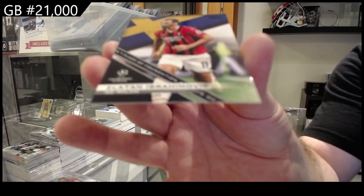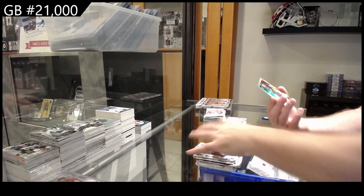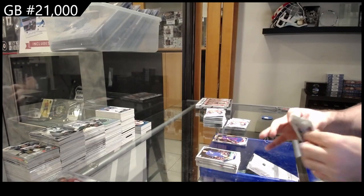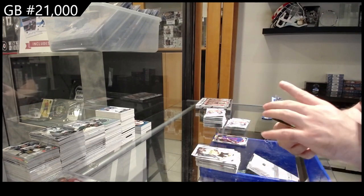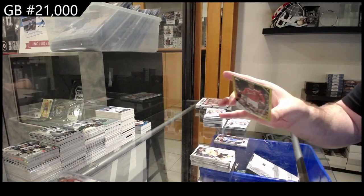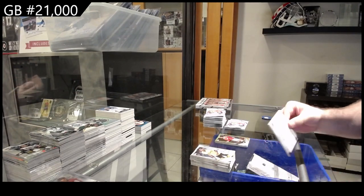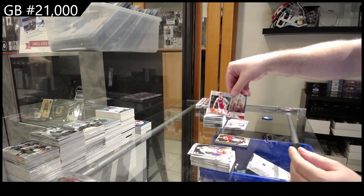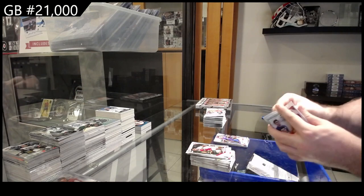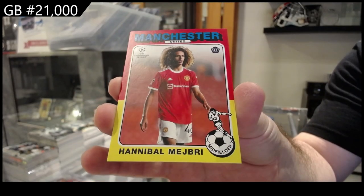We've got an Ibrahimovic, a rookie of Deemer, the rainbow version numbered to 250 — a Rashford numbered to 250. Marcus Rashford. We've got a Taylor road to St. Petersburg, future stars of Pedry, and a retro rookie Hannibal — what a nice cool name that is.